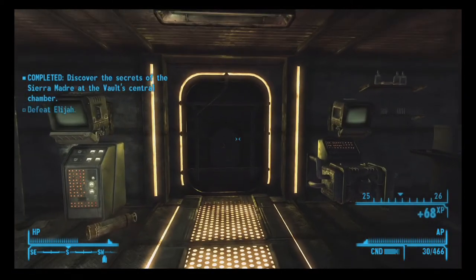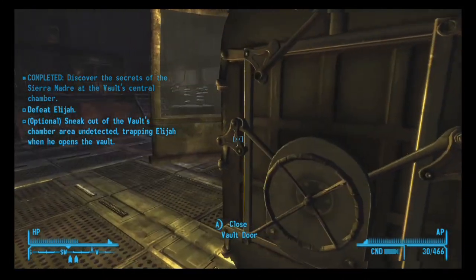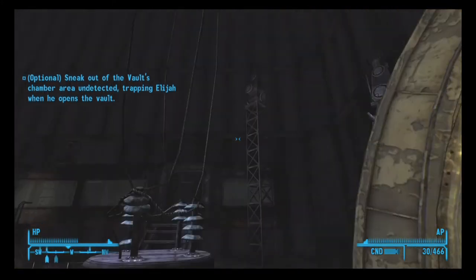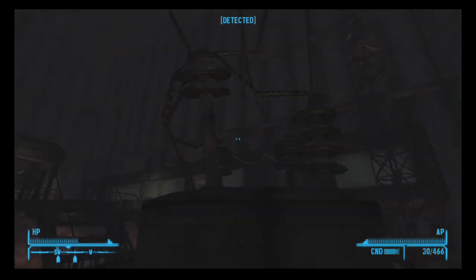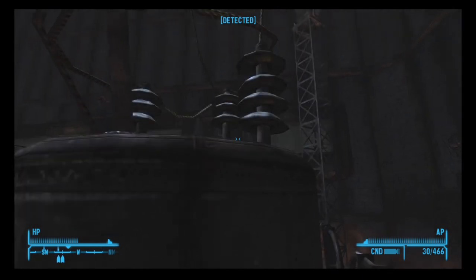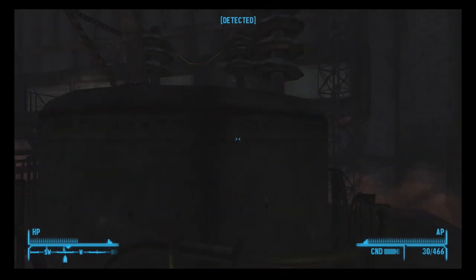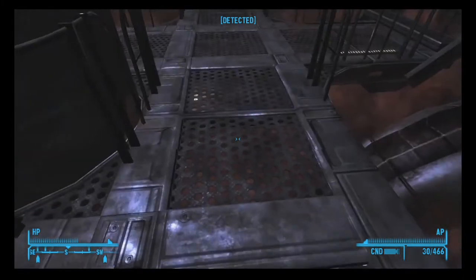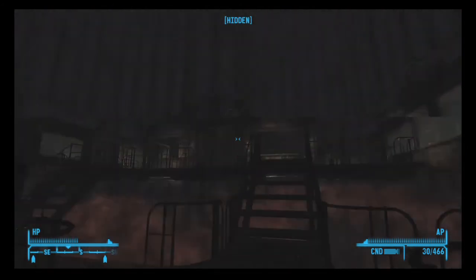Now you're gonna want to head straight out the door, and head to the right here, right next to this pylon generator or whatever — Tesla coil. Father Elijah's gonna be coming out through that door and he's gonna come along to the side here. So you just want to stay out of his vision by hiding behind this. Use the compass marker to guide you. You want to end up right about here — if you go any further, he's probably gonna detect you and it's gonna go wrong.